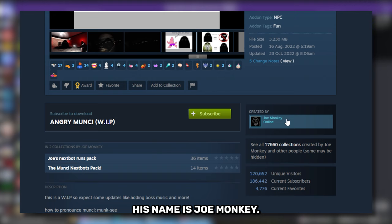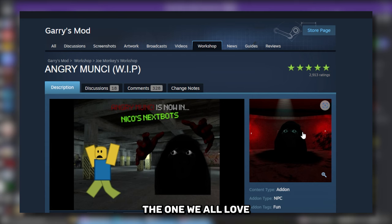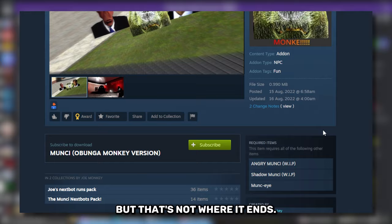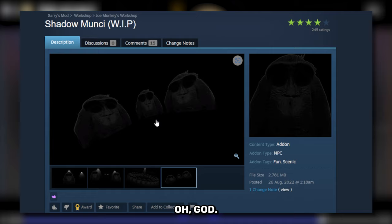Here's the thing: the original guy who made this, his name is Joe Monkey. Believe it or not, this is the original Angry Moonsy — this is what he looked like until he edited it and made the one we all love and are scared of today. But that's not where it ends. There are actually so many different versions — you can see in the description there are so many different versions.